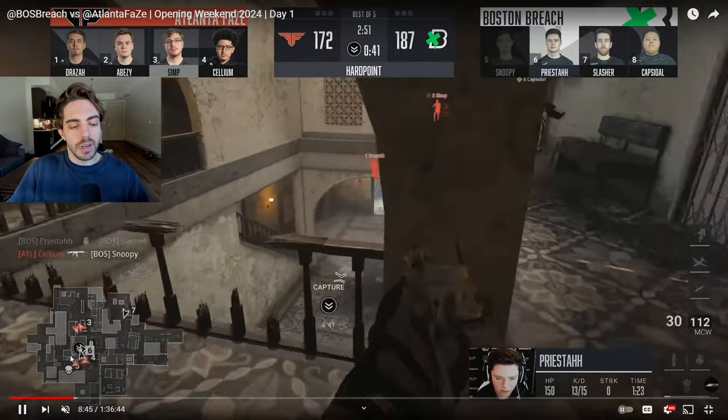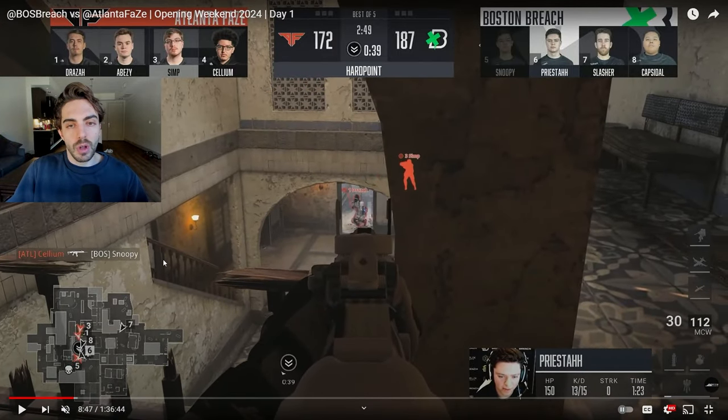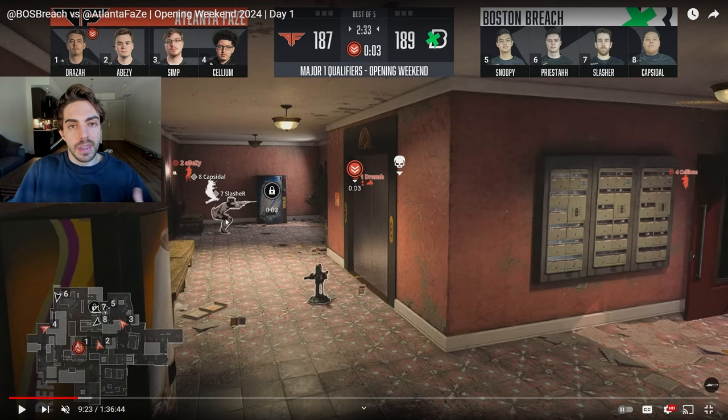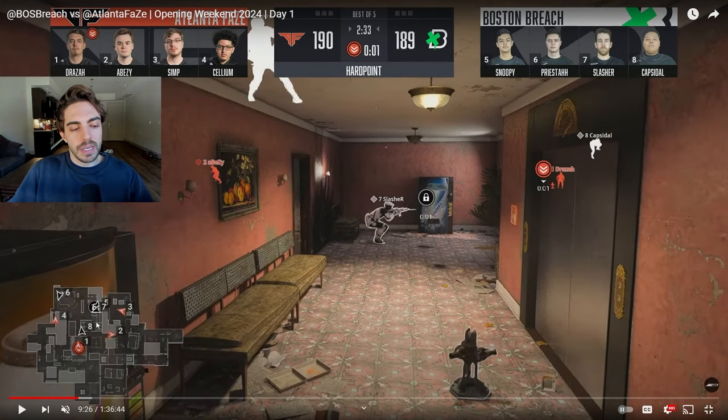Lastly, I want to talk about this final P5 to P1, because I think this was probably the turning point of the game. It was coming down to the final few hills and I want to showcase some really good plays and some unfortunate plays for the Boston Breach. This is the P5 hold. They get the early rotation, having been broken on P4. This is their chance to take control of the game by holding P5. They have a decent setup: one guy back alley, two guys top red, one guy on the single side, one on the double side, and one guy in hill.